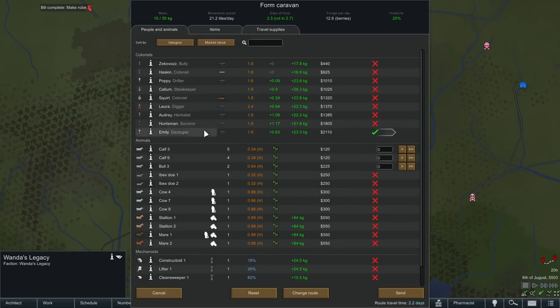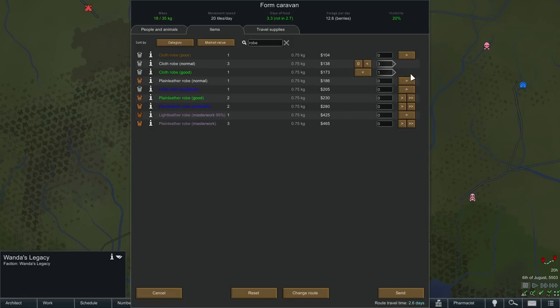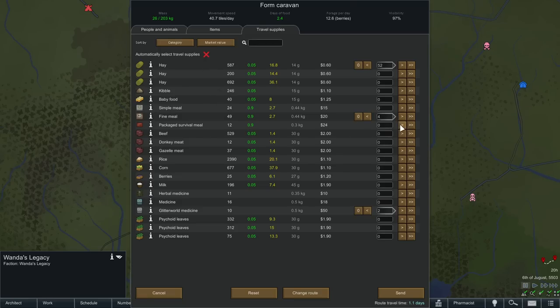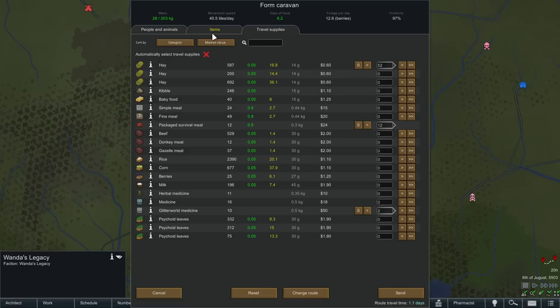Let's go back and try to form a caravan to accept the quest. We might bring more although more also means more visibility. Three, four, five, six, seven, eight, nine, ten, eleven, twelve, thirteen — and in case I did something stupid I'm bringing an extra one. Mass limits are starting to get there but that's okay. Get a stallion here. Oh, it does bring the time down a little.